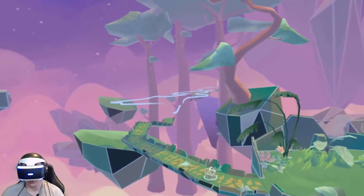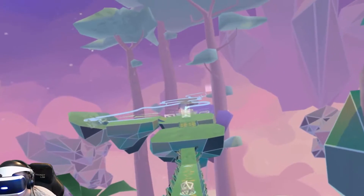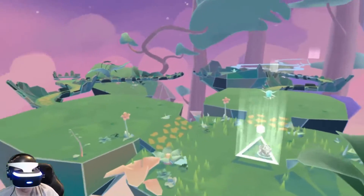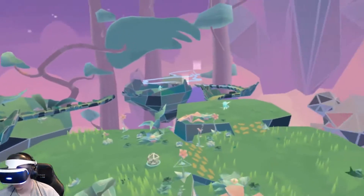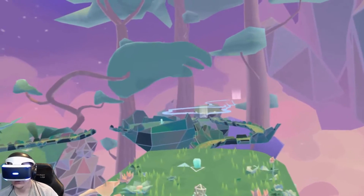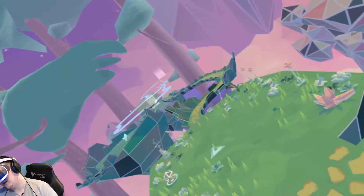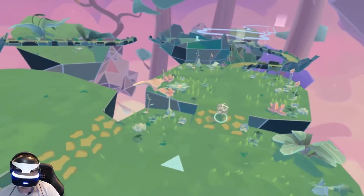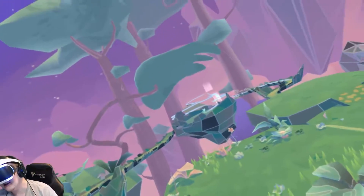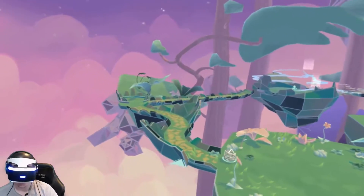We need to get some speed here. You really gotta look over here for a crystal — oh, it's over there. There's no edges here so we can definitely fall off. There's a crystal there. We gotta go left. No! Oh! This is gonna be interesting, trying not to fall off the edges.